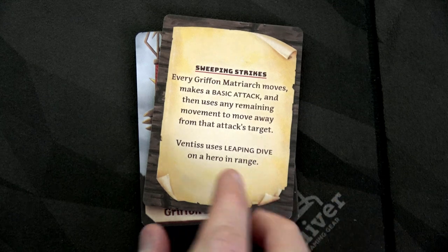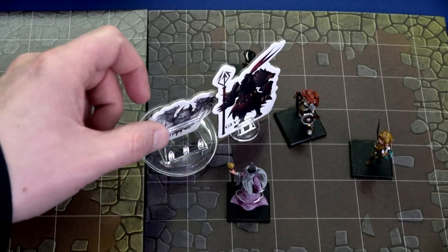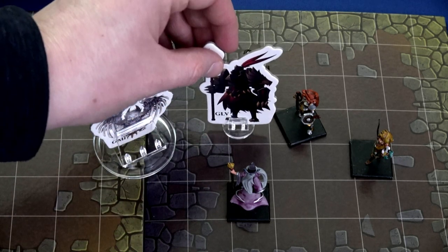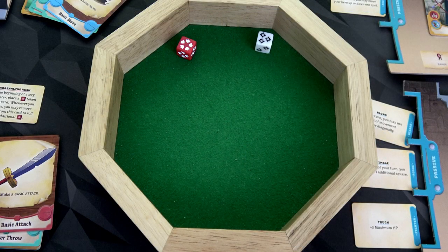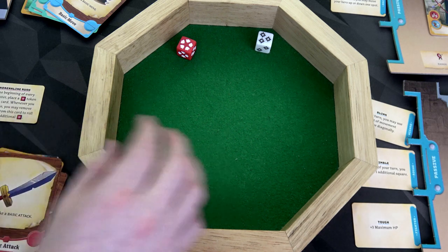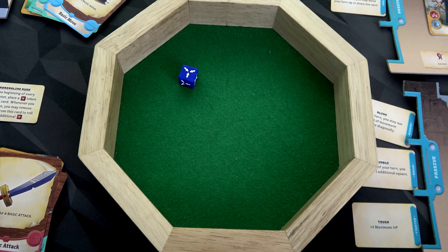Griffin Lord, do your worst. Sweeping Strikes again: every Griffin Matriarch can only move one space since slowed, makes a basic attack, and tries to move away. Ventus uses Leaping Dive on a hero in range. The Griffin attacks our wizard: red and white die — eight damage, putting him from 15 down to seven. Then just one white die hit on the paladin: one damage, she's at nine. A blue die for the fighter: three damage, she goes from six down to three health. We're going to lose some people soon.